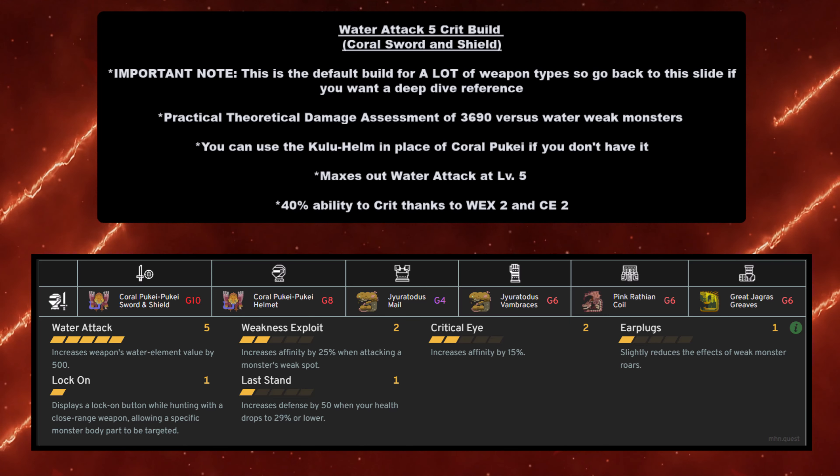As I mentioned before, Jagras is worthless. Don't build it, don't use it, don't even look at it — unless you have to forge it for the story. The raw might be high, but there's no reason to invest in it. You have a really high raw attack there, so you could use it for regular monsters, but you're better off using those resources to build something that covers a wider range of monsters.